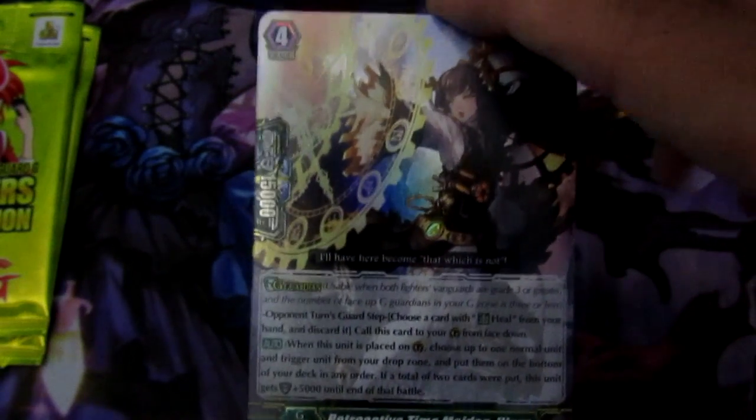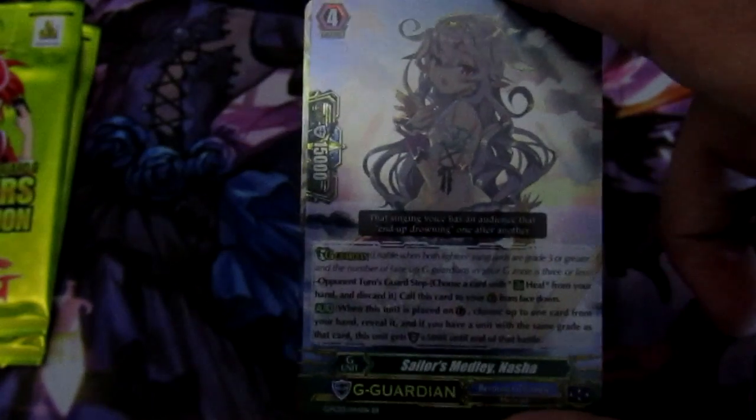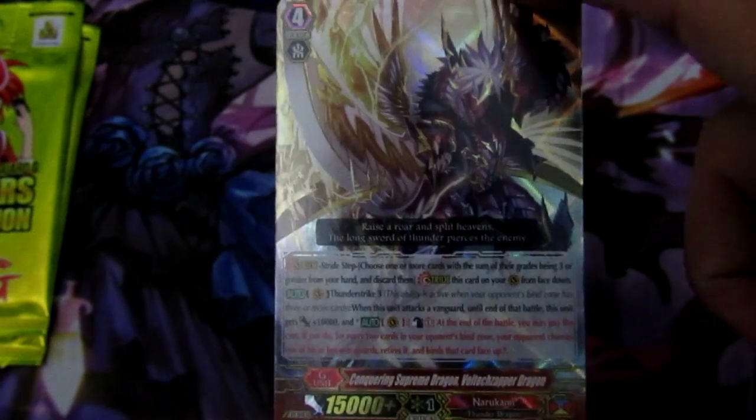We got Retro Active Time Maiden — this is one of the best G Guards in the game right now by far in Set 7, with Fighters Collection and Booster Set 7 about a month or so away. Then we have Sailor's Medley Nasha for Bermuda, and Narukami Triple R Conquering Supreme Dragon Volt Zapper Dragon. Pretty good — you could get like a super retire off with Vanquisher because you're binding things every turn, but otherwise it's like why not just go into the Vanquisher stride or the Conquest stride at that point.